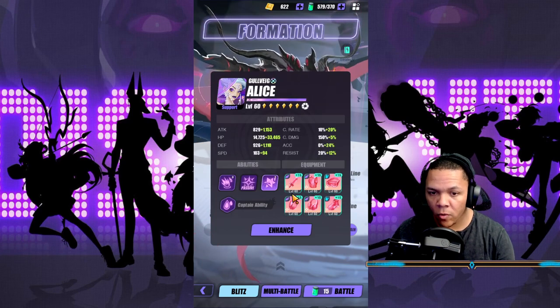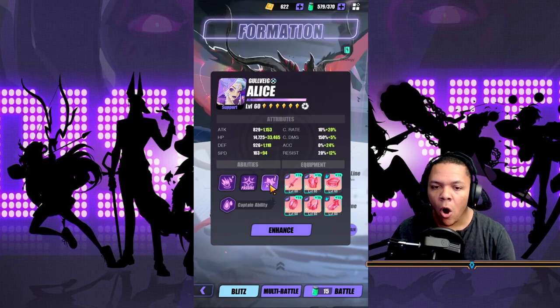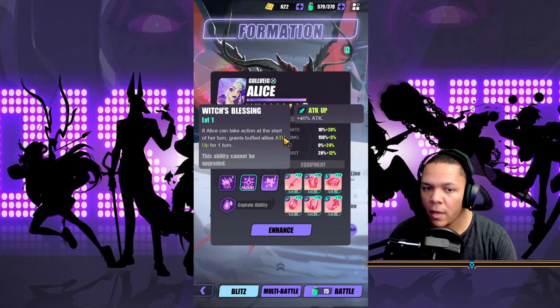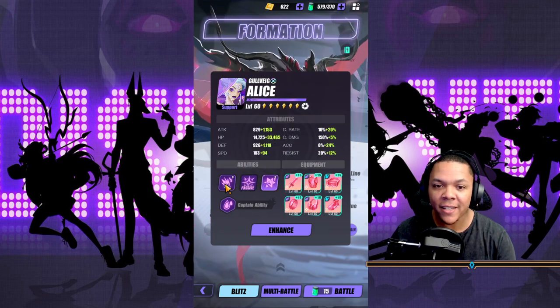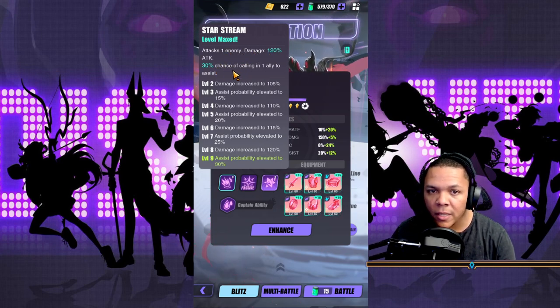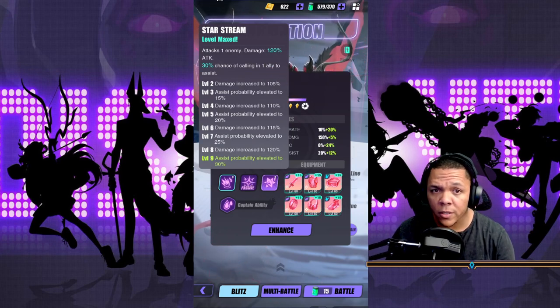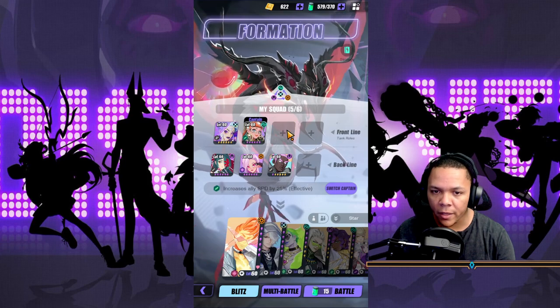Alice — I have her on Wind, HP/HP/Speed, fully skilled up but not R6. What we want from her is her passive ability: every time she takes an action she grants Attack Up for one turn to buffed allies, and she gets assists. Her skill attacks one enemy with a 30% chance of calling one ally to assist — that's the basis of why this whole build works.